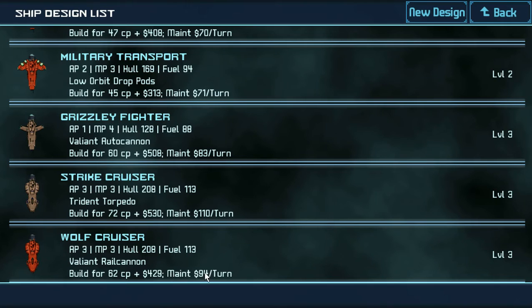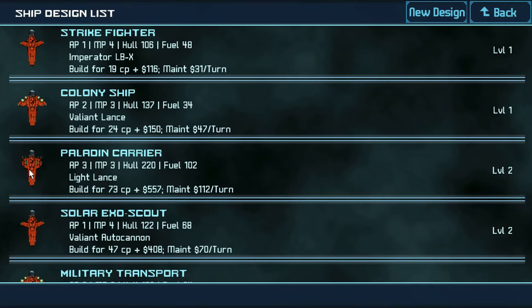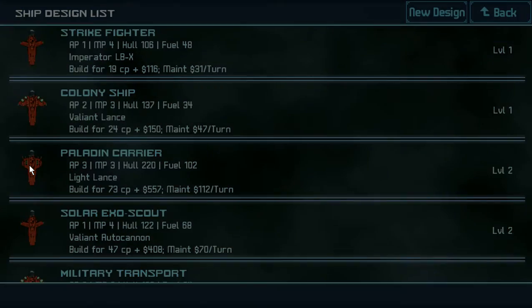Better... armor. Yeah, that's the word I was looking for. Military transport — come later. Solar Exus Scout — we already have one. You don't need like seven scouts. You only need one. They're not that — you don't need to mess around with those too much.